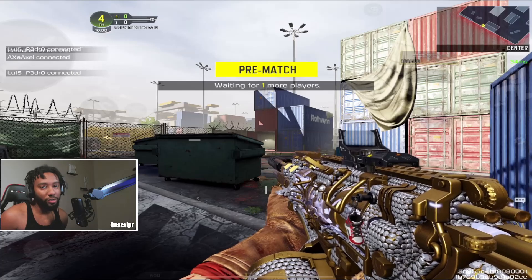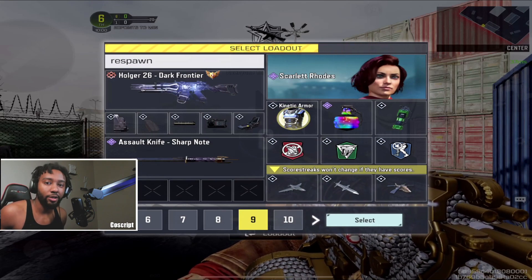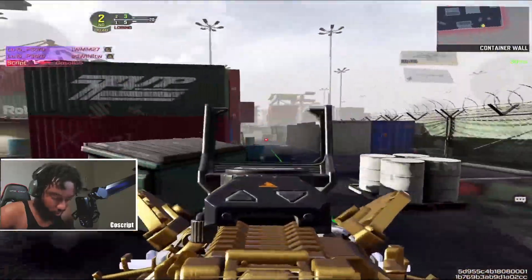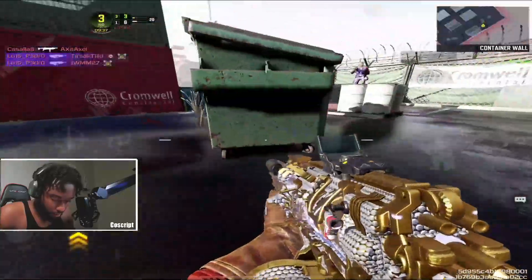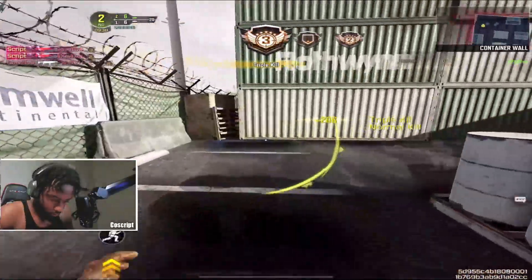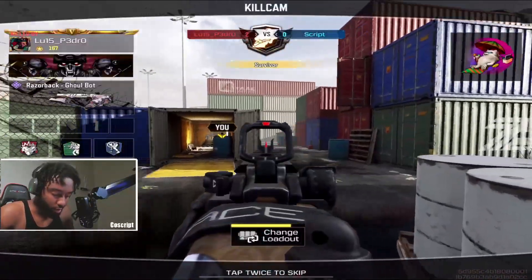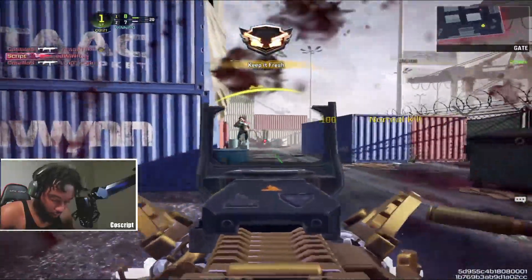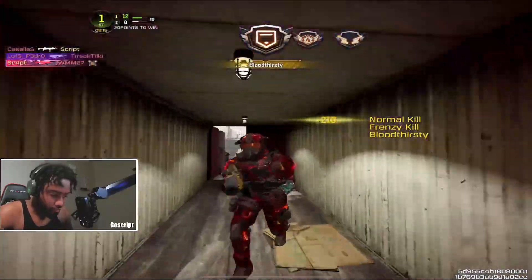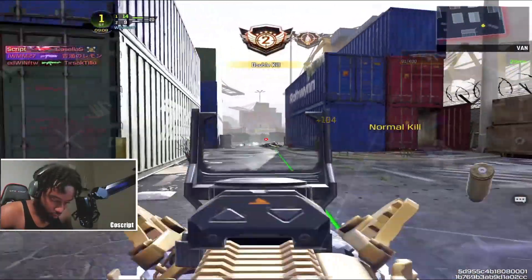We're going to play a free-for-all just to show you guys how good the Hogar is up close — as an LMG you already know it's great at range. The classic red dot is the best red dot, you guys should not be using any other. Look how crazy this thing is — you get a hundred bullets so there's no way you ever run out of ammo. Fast ADS, just deleting people. We almost got a quad!